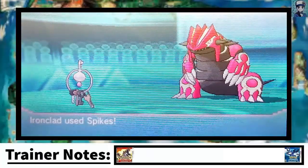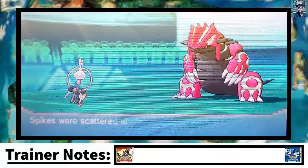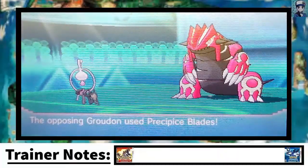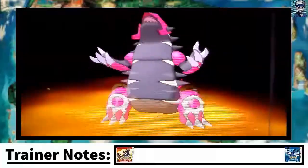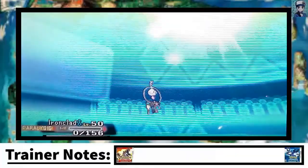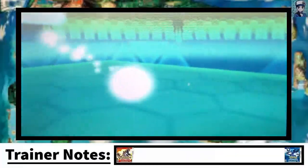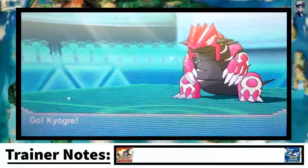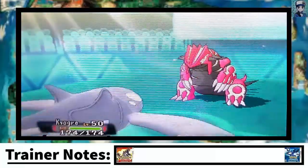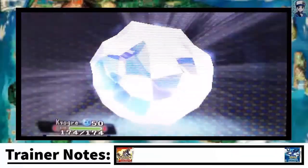I go for Spikes, and again my opponent predicts my switch, but I keep going for Spikes and lay down two layers, which is good. Then comes the Precipice Blades — that's going to take me out no matter how many EVs I put into Defense. Clefki goes down, but I did okay getting the Spikes up, and it's going to help me in this battle for sure.